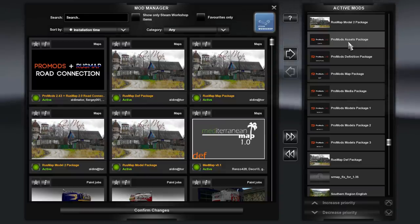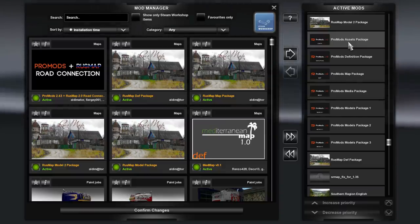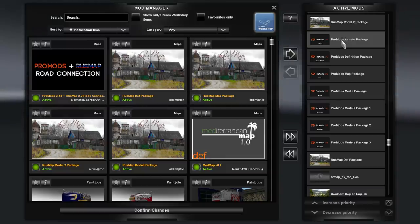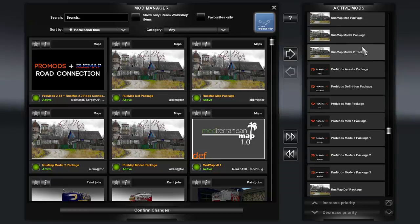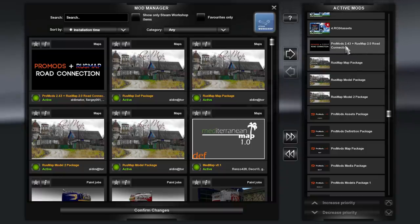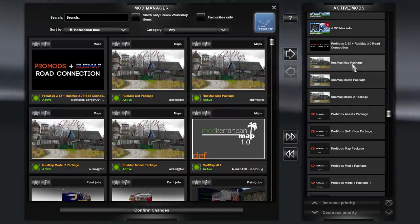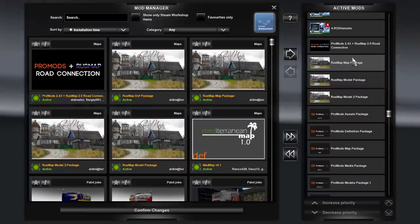Since this is the European version of my map combo, we do not have the Middle East add-on for ProMods — Middle East isn't, last time I checked, part of Europe. But we do have Rosmap model 2, model and map file, followed by the road connection for ProMods and Rosmap. This road connection is found in the map archive or the fine archive for Rosmap, so there is no separate download for the road connection.